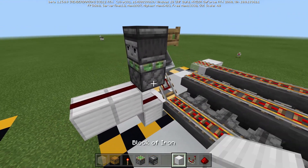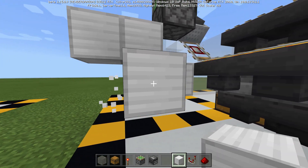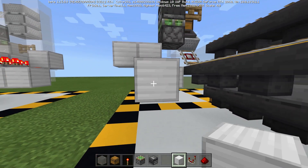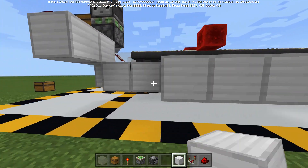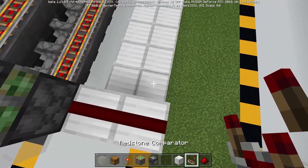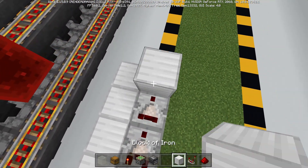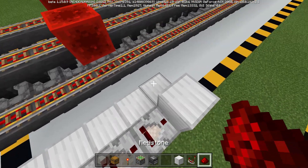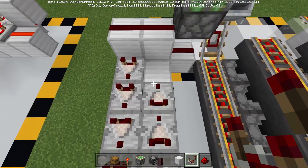On top of the first redstone, place a sticky piston with an observer pointing its red dot into the fence gate. After that, you are going to want to create the pulse extender — come out six blocks on each side. Then we can add in our comparators: five comparators on this side, block up, piece of redstone right here, and then five comparators going back the other way.